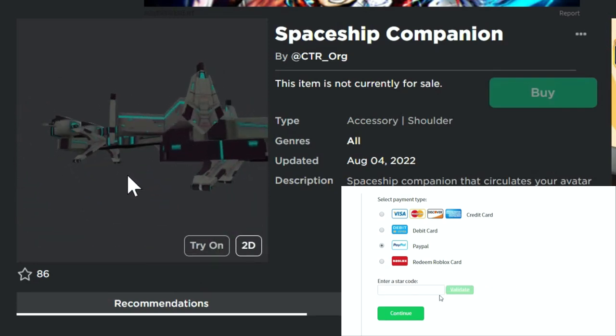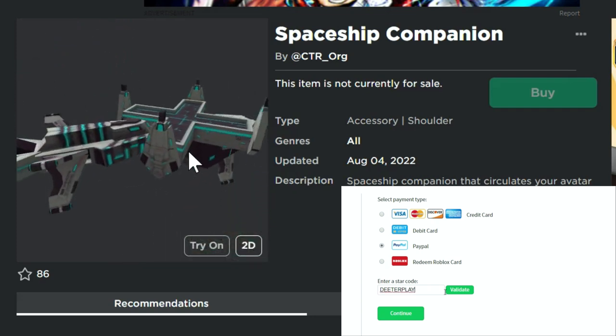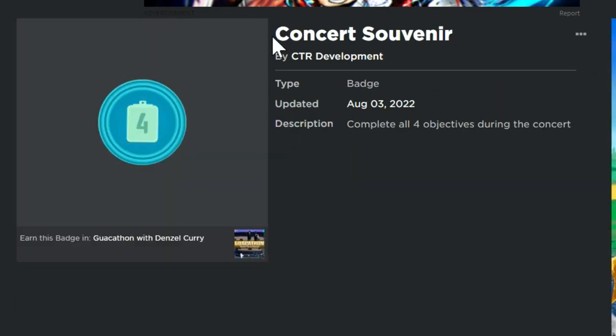What's up guys? Welcome back to DieterPlays. I'm going to show you how to get this item right here — the Spaceship Companion in Roblox for free. It's an X-Wing, sort of, but not really quite an X-Wing.